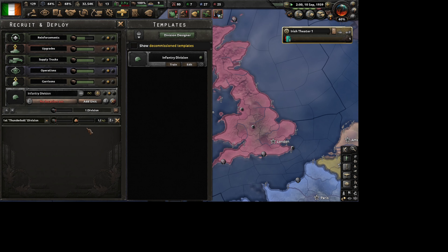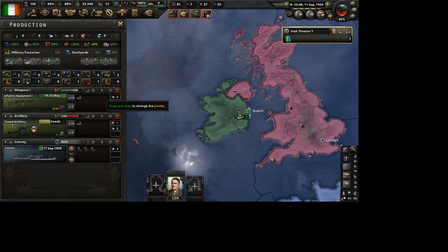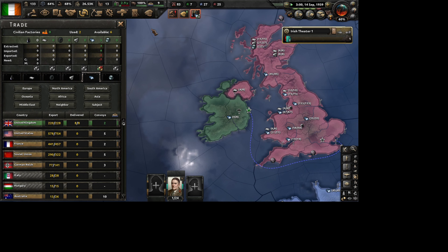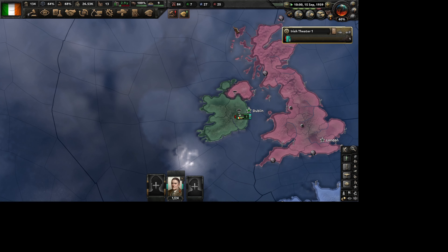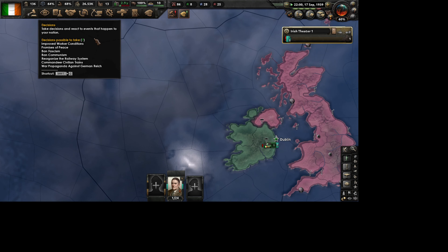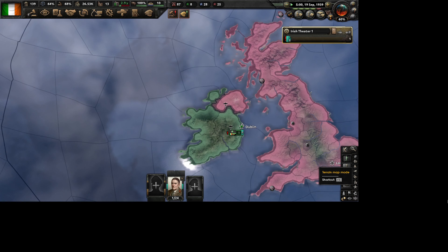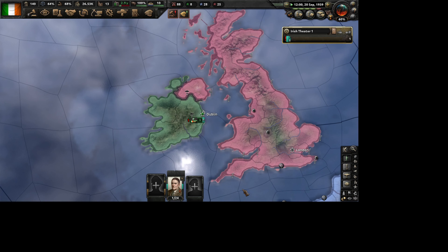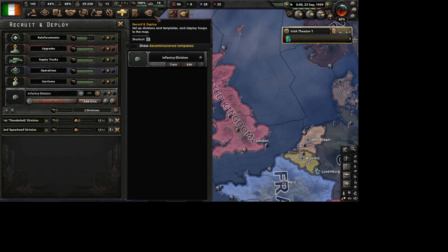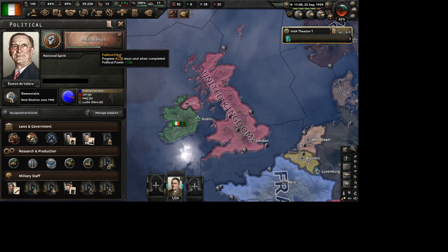Ireland only has one division, so it's pretty obvious that we cannot defend ourselves on land. To defend an island you need a Navy, but you may think you're in a horrible situation - you have three dockyards, no Navy to begin with, and barely any resources. But don't worry, there is a way.